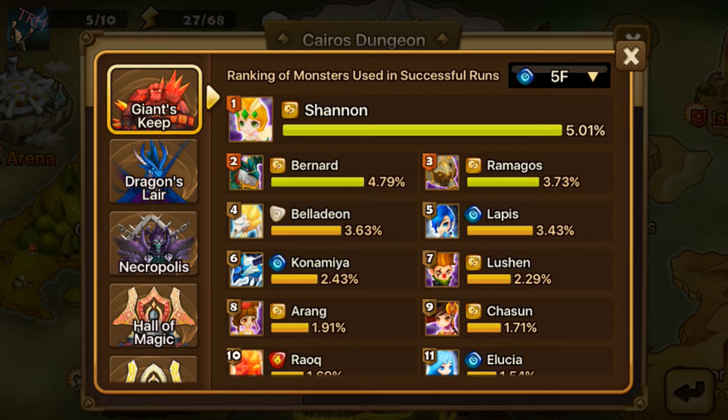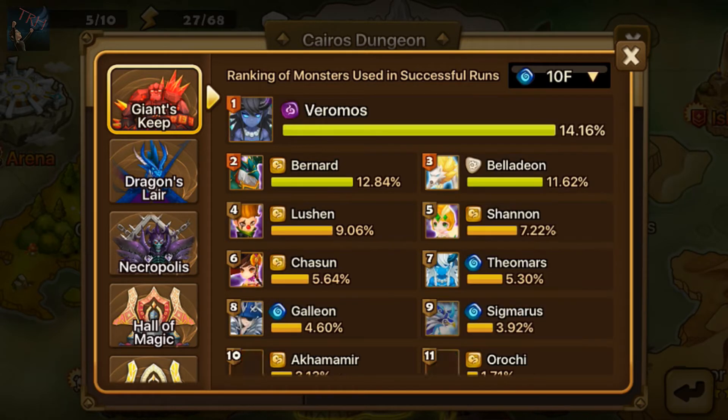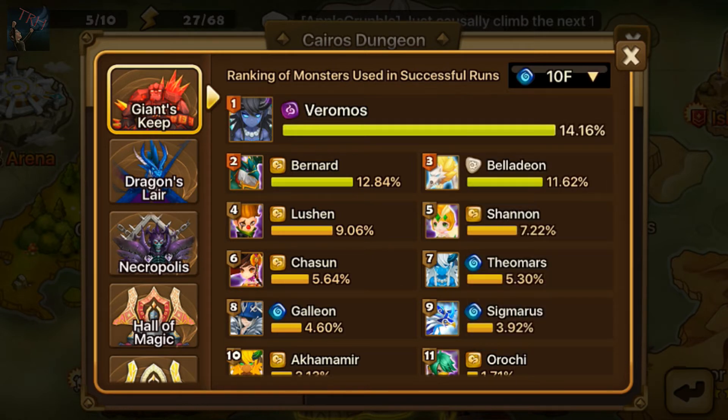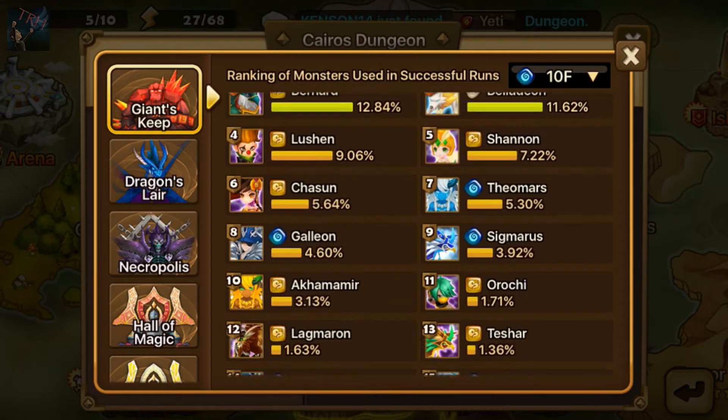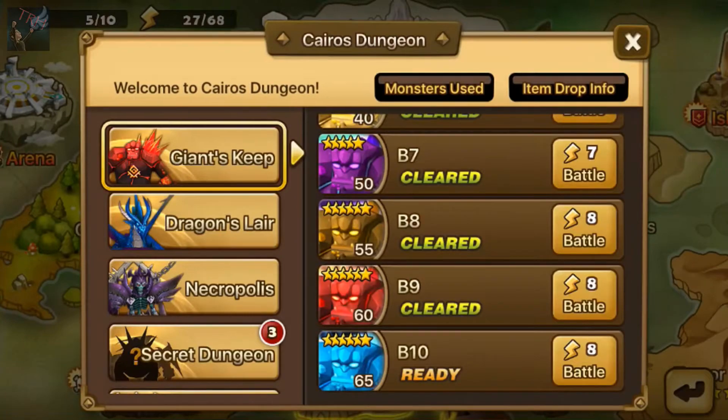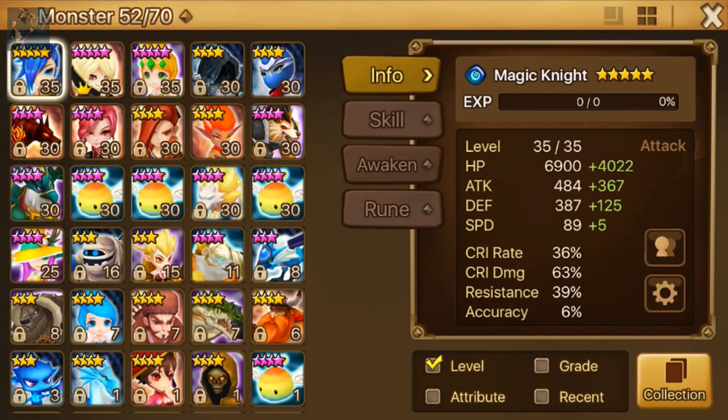I have those three monsters and I'm trying to figure out the last two slots. I just realized you can click the top ranking option and it'll show you the best team to use. Verimos is number one — he's very hard to get and it's a long fusion process, but I am working on him. The top four after Verimos are Bernard, Bella, Lucian, and Shannon. I don't have Lucian, so it looks like I need to work on Lucian and Verimos. Megan is also popular but I don't have her either.